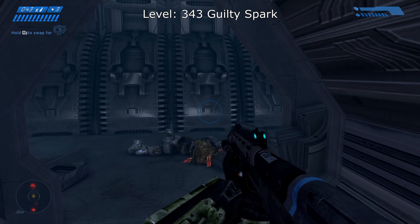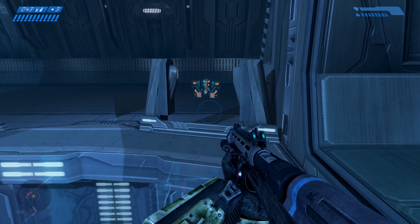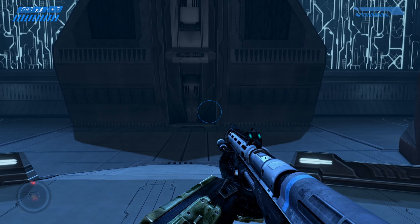On the level 343 Guilty Spark, at the very last elevator that'll take you up to the surface, once you activate it, if you turn all the way around, the terminal will be located on the roof of the structure that you've just left.